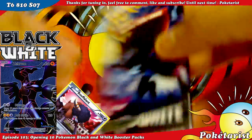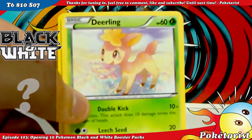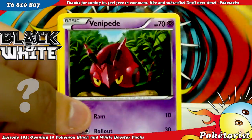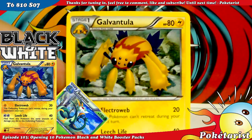Last pack. We've got Snivy, Deerling, Joltik, Tepig, Venipede, Serperior Reverse, and a Galvantula Rare. Cool.